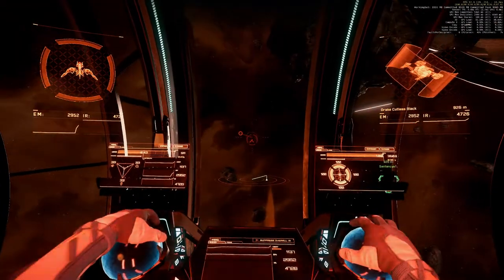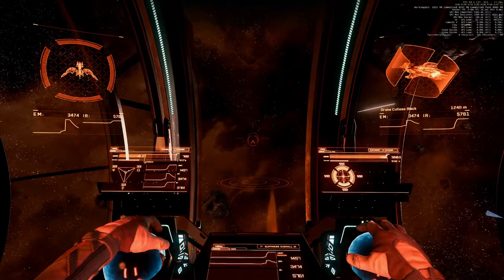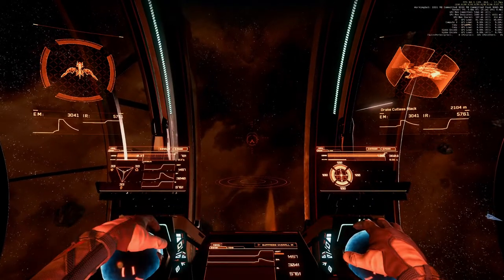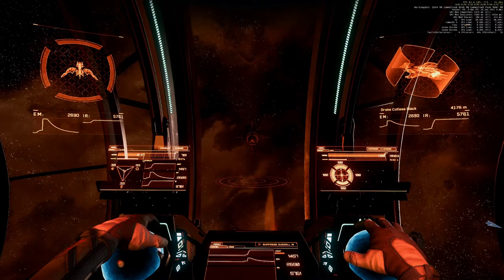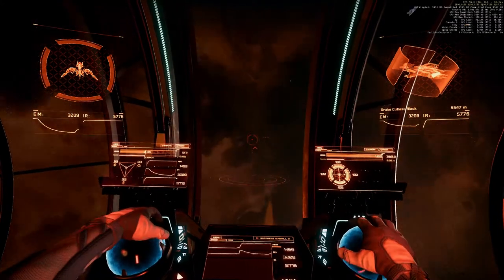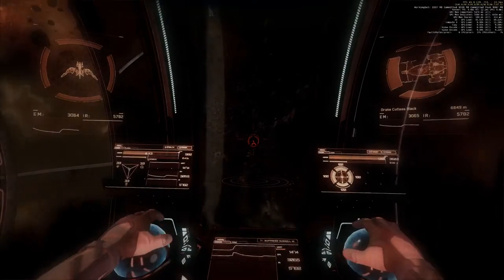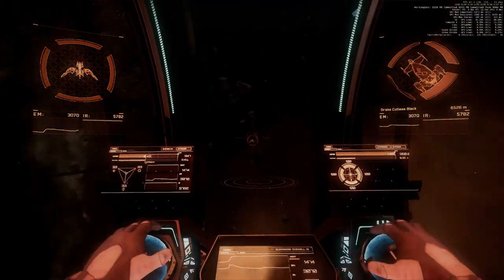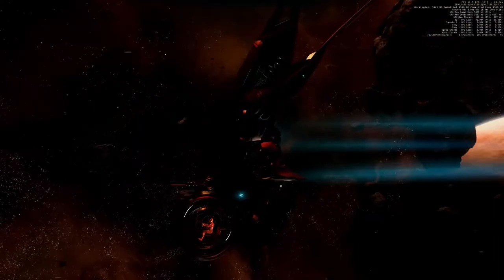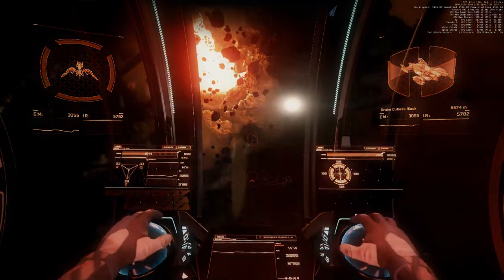Let's see what we can still do. We still have our guns. And since 3.3 we don't have a speedometer anymore, so I have to guess. This looks like normal SCM speed, and this looks like afterburner. This looks a bit sluggish to me, which isn't a big surprise, because we lost two of our four engines. This is sluggish and not easy to control.